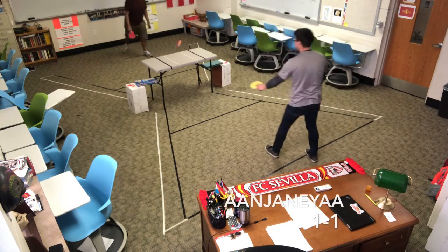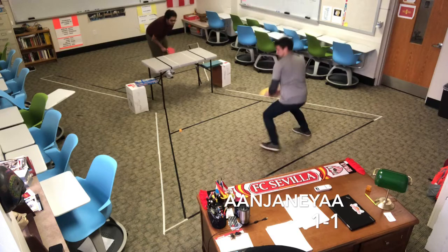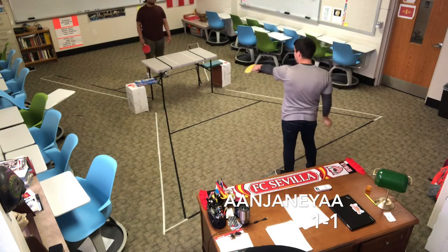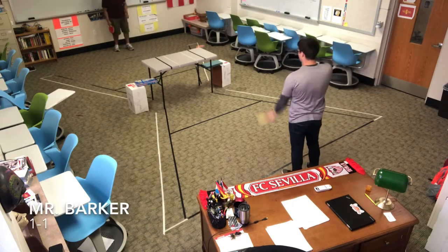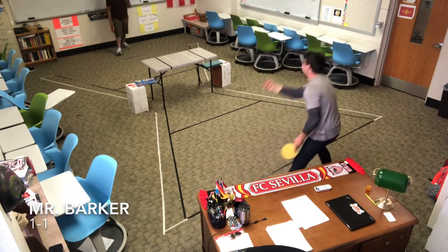I serve it. Mr. Barker does a backhand back to me and right now I'm at the table. Typically that is a pretty smart move to make, but my feet were past the line and I literally just leaned over the table to get it — you can't do that. He couldn't get that. Typically, you can do that kind of shot if your feet aren't past the line. But since mine were, he gets to serve. And if it was his serve the previous round, he gets the point. But since it was my serve, it just switches sides.